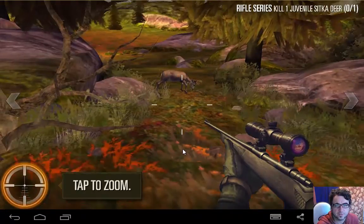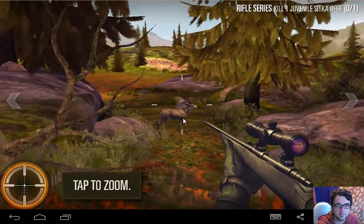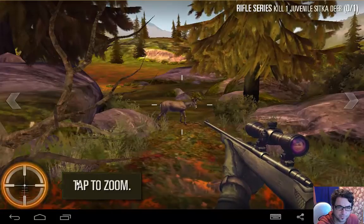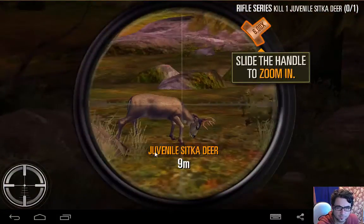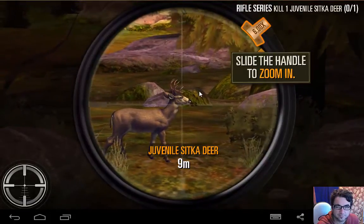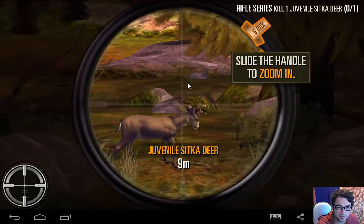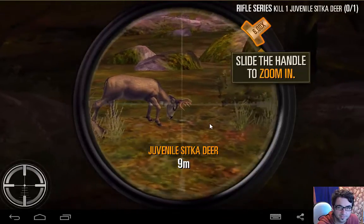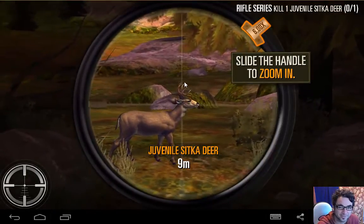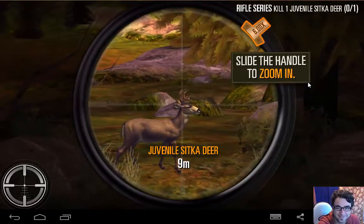I don't want to shoot this deer. Look at it. It's only a game — I wouldn't do it in real life. Tap to zoom. Look at it. Innocent deer. I can't do it. I don't want to do it. If only it wasn't the evil deer — maybe a Nazi deer. Then it would be easier.